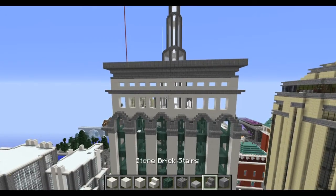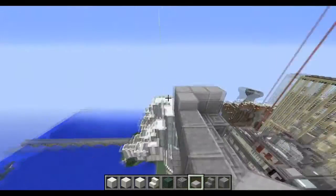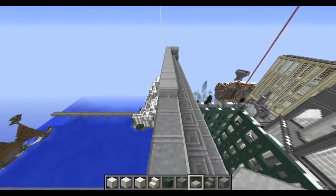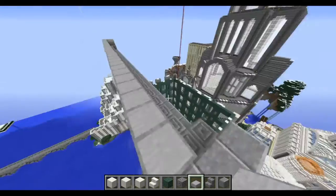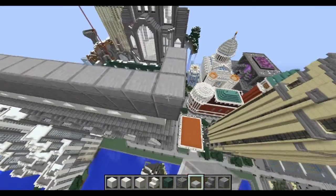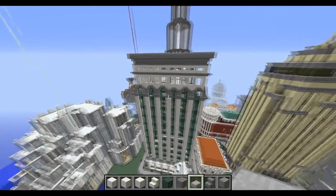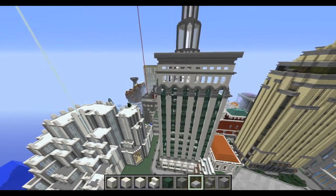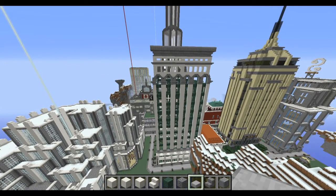This building is coming along nicely. We're going to put a layer of half slabs on top here - I think we're going to use this material as our roof. If you're building in a snow biome like I am - I'm in extreme hills so above a certain height it starts snowing - use half slabs and you won't have snow pile up on your roof. That's one of the tricks I like to do. So I'm going to cut here and do the other four sides - we'll be back in a bit.